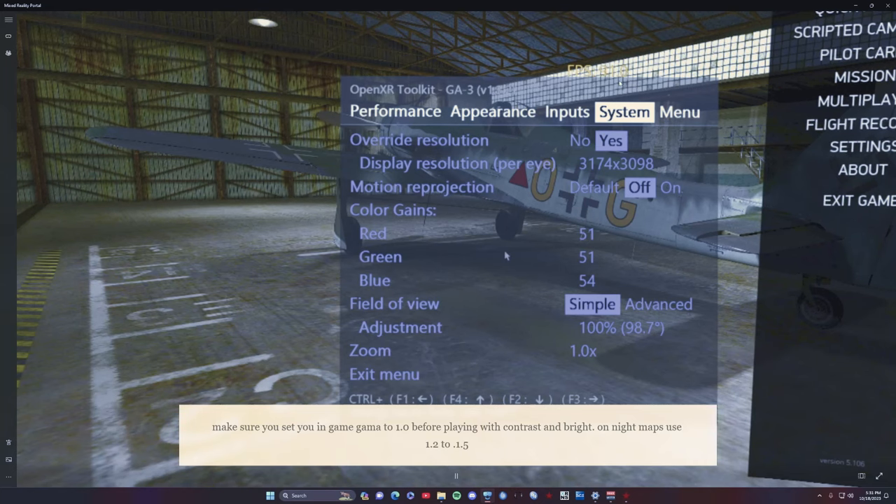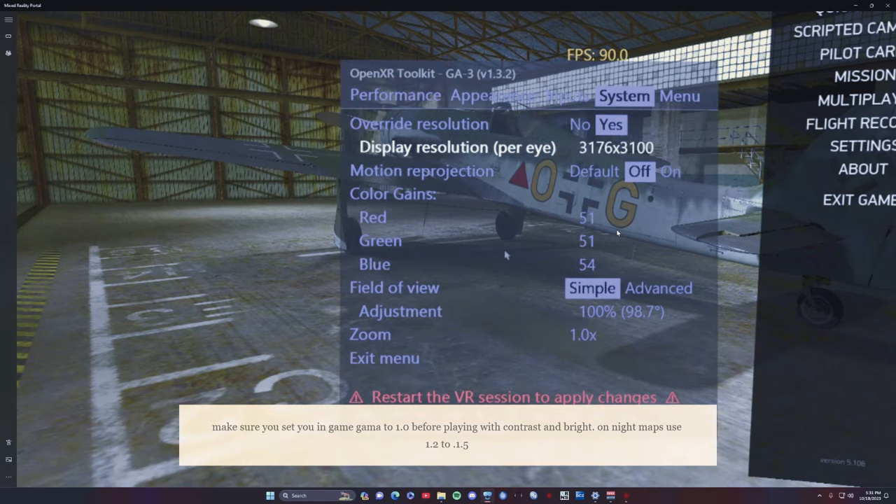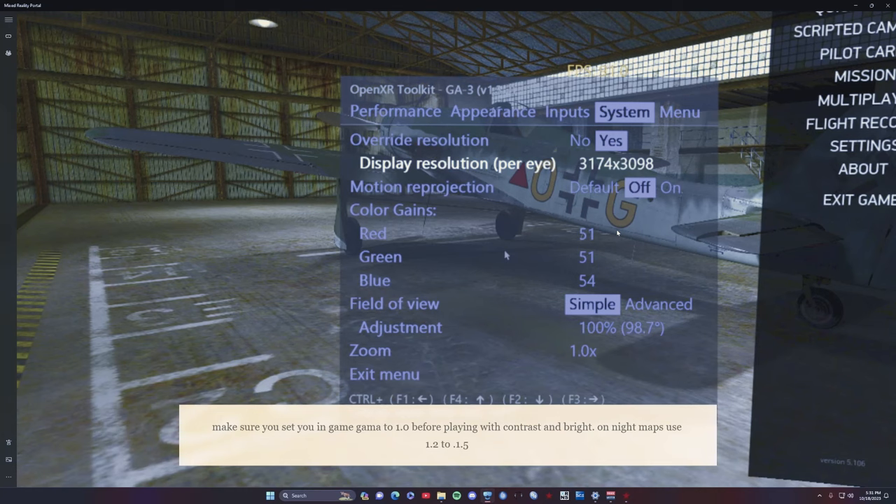I've seen FPS get down to 65 during ground explosions and bomb blasts, but it didn't stutter — it was smooth. If I wasn't watching the FPS counter I wouldn't have noticed. The trick for upsampling: 4080 users bump it up a bit, 4090s might go higher, and the upcoming 5000-series too. Don't go too high — watch the temperature on the front of your headset where the connection is. If it gets really hot, back off, as you may be over-stressing the display.